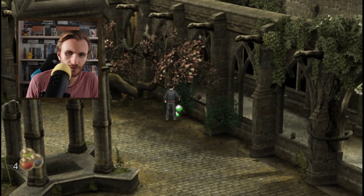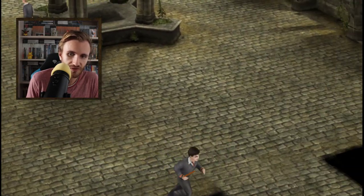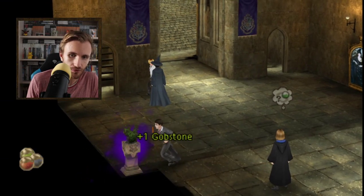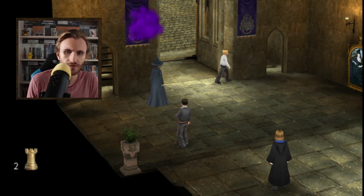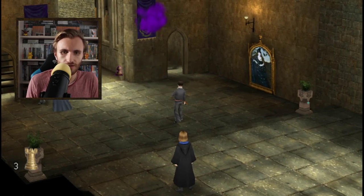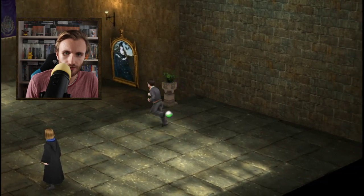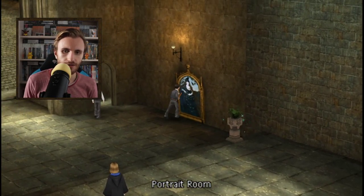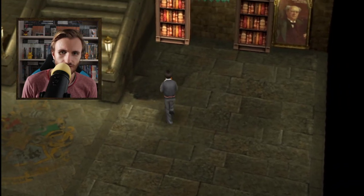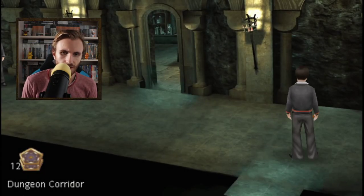Let's just get some of these gobstones, because you know the in-game currency in this game are the pieces you trade. So you need a lot, and who knows how expensive those fanged frisbees are. Let's get the chest pieces here and from this part too. And now the gobstone. Let's get to the guy. Let's collect some wizard cards - we may need them. And here is our guy - he must have fanged frisbees.